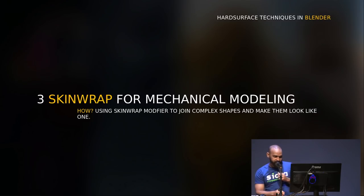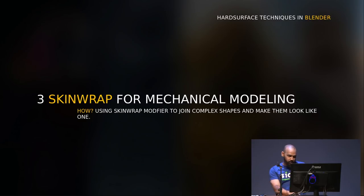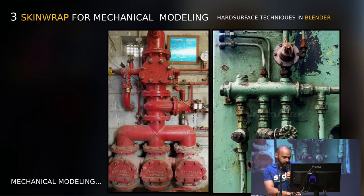The third technique is interesting to me because I like mechanical modeling a lot. I used to use a software called Sparks Mechanical, but it became very expensive. So I had to create techniques to build mechanical modeling in Blender. I put these two images because not everybody knows what mechanical modeling means — it's this kind of detailed mechanical look. You may think it's ugly, but we like to do that.